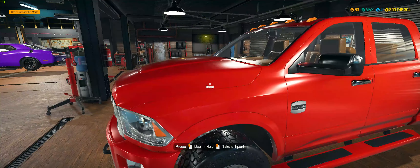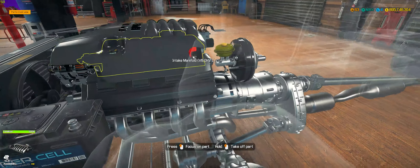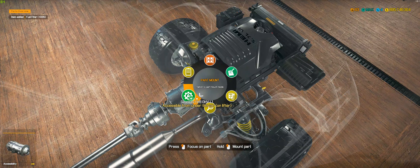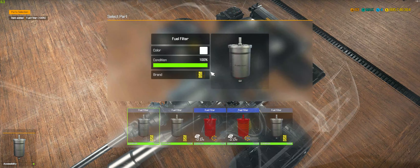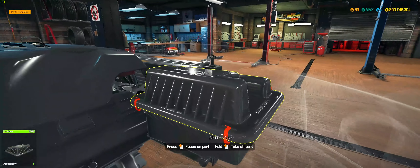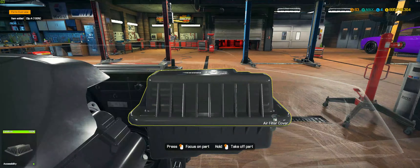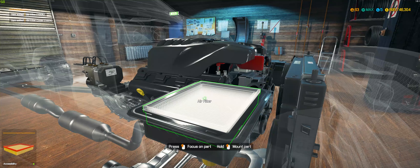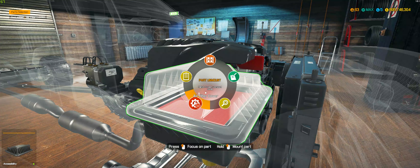Now that you've seen that, I'm going to do a few small things on this engine. For example, I'm going to take off the fuel filter and then put on the performance fuel filter. So there is the performance filter on, and then I'll take the air filter out and put in the performance air filter.